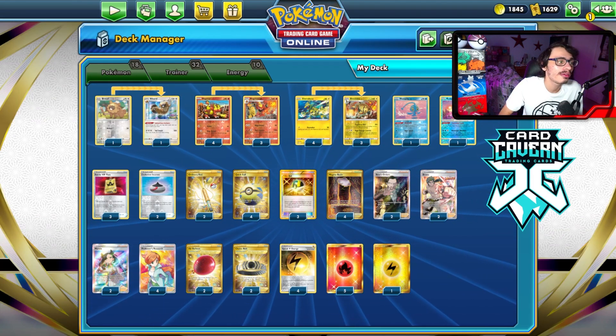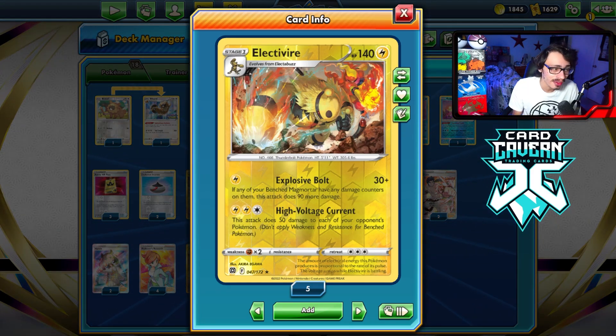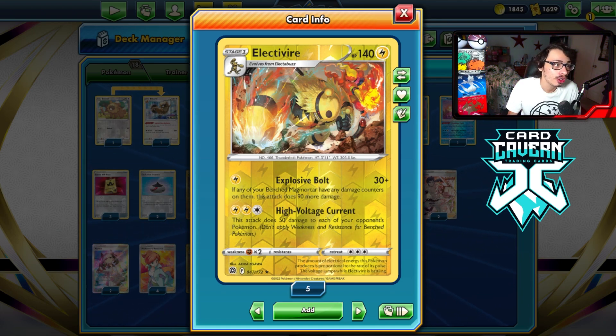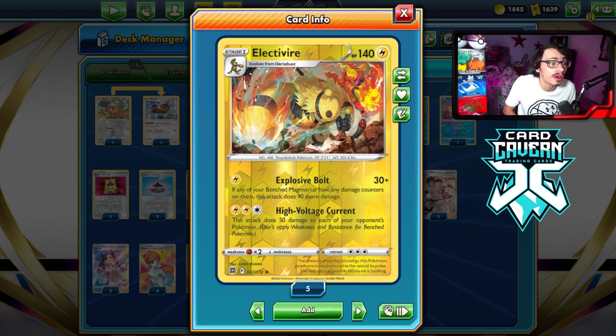Welcome back to the video. Today I'm going to be showing off Electivire Magmortar again. This is kind of like an anti-meta deck. This deck has actually gotten a little bit better now, thanks to Astral Radiance's meta — and of course that could all be because of one specific card. But Electivire Magmortar is a fun deck to play.